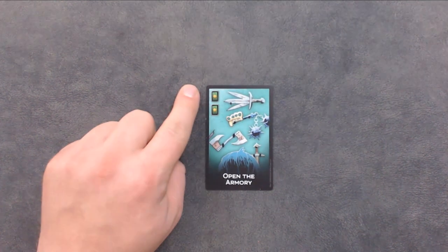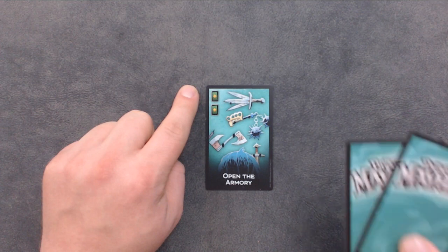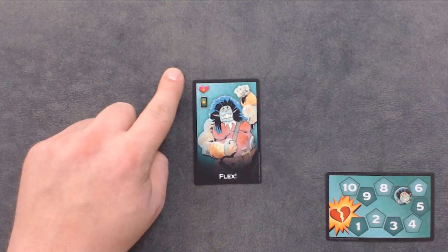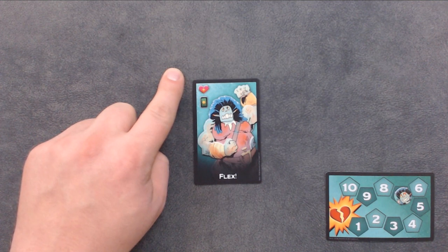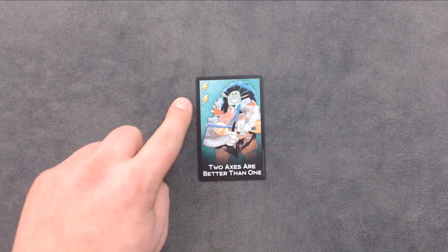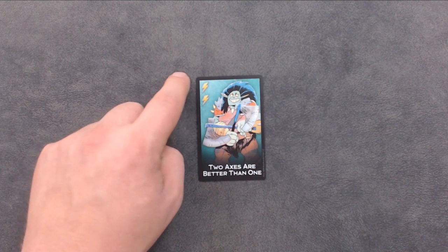The green cards with the plus sign on them are draw cards. When you play a draw card, draw the number of cards equal to the number of draw symbols on that card. The heart with the plus sign are healing cards. When you play a healing card, you will heal the number of heart symbols on that card. The lightning bolts are play again cards. When you play a play again card, you will get extra actions equal to the number of symbols on that card.